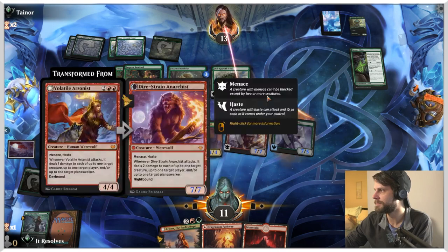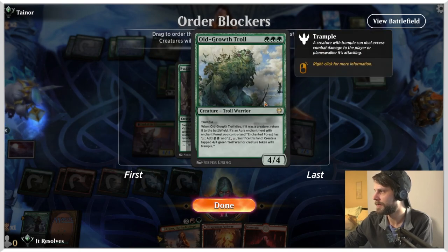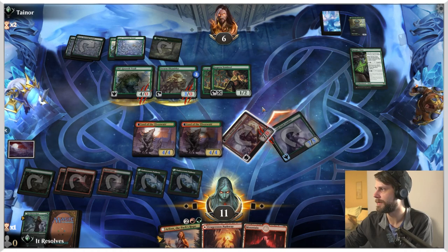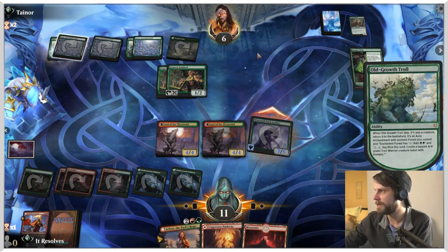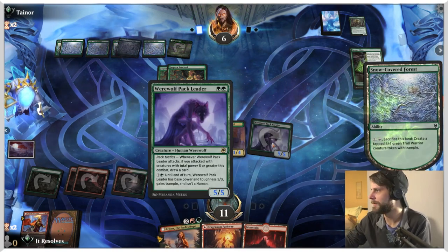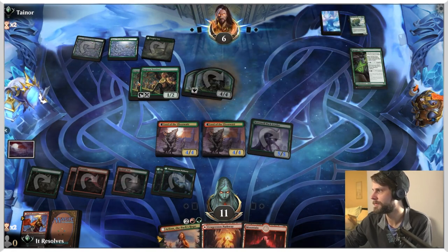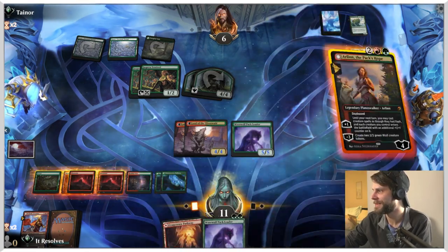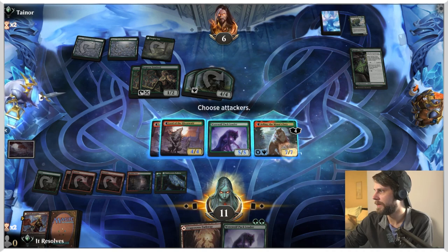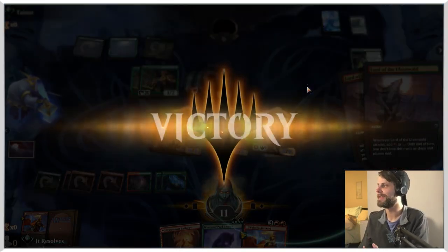Let's push through some more damage just to make this lethal. We also don't want to double up and play two spells per turn because we don't want to flip over to the day-bound. Please attack - that sounds great. Let's drop Arlin. Let's do this and let's attack. We can add green - it doesn't matter. Yes! Look at that.